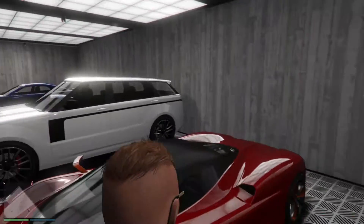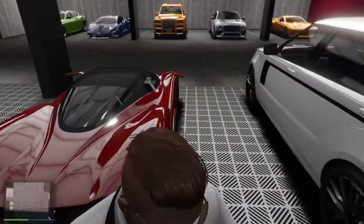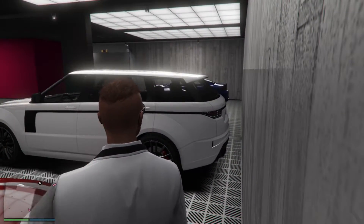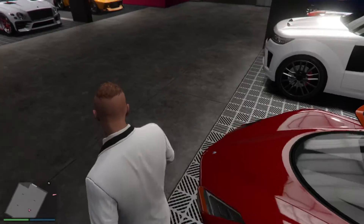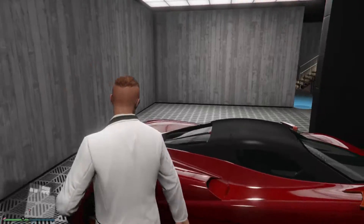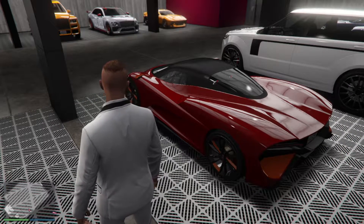Today we are going to be reviewing the brand new Overflood Xeno, which as you can see is a little supercar — probably a little Italian supercar, not too sure what it's based on in real life. We're also going to be showing you all the customisable features as well. The car next to it is the new Galavant Baller ST, which was also released today at the same time. We're going to be focusing on that in another video, but today we'll just be focusing on the Xeno.